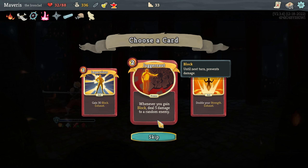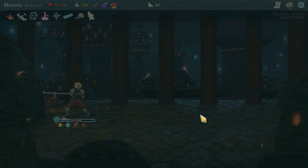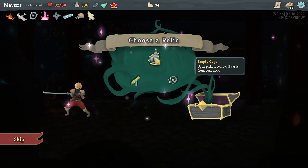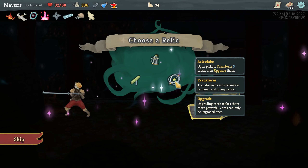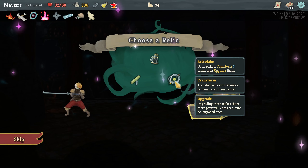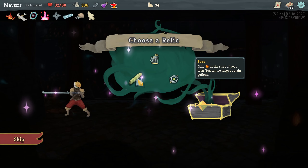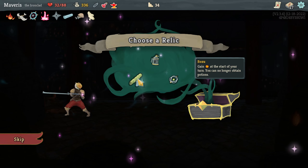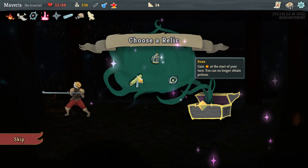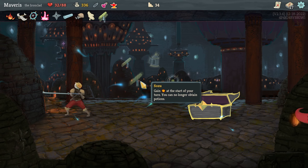Whenever you gain block, deal 5 damage. Gain 30 block. Double your strength. Let's do limit break. Pawn pickup — remove two cards from your deck. Pawn pickup — transform three cards then upgrade them, they become a random card of any rarity. No, I don't like that. That's really interesting. It has anti-synergy with my healing from potions thing, but this scales up so well. I think I'm gonna get it.